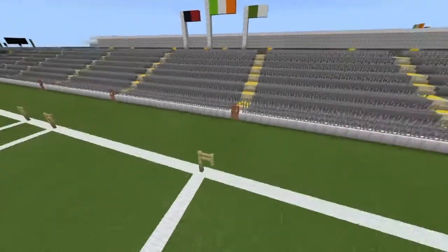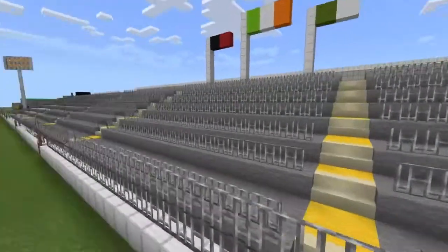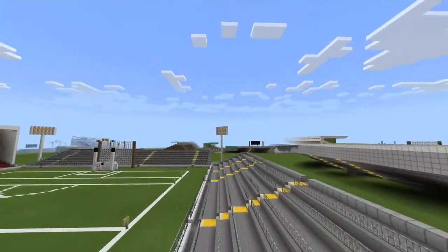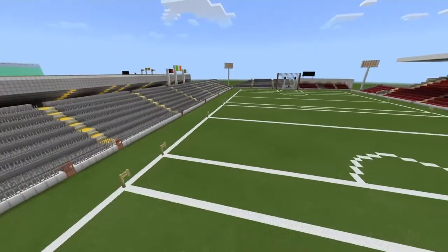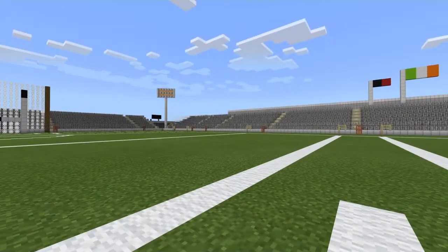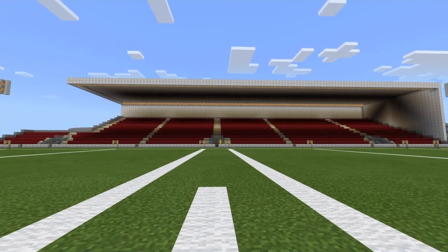We've got all the usual stuff. We've got our gates here, we've got the flags — it's the London flag and we've got the Down flag. That's pretty much it for this one. We'll just give one last look at the main stand — really cool looking stand, I really like it. Not much else to say about this, so I'll leave it there and I'll see you for the next one.